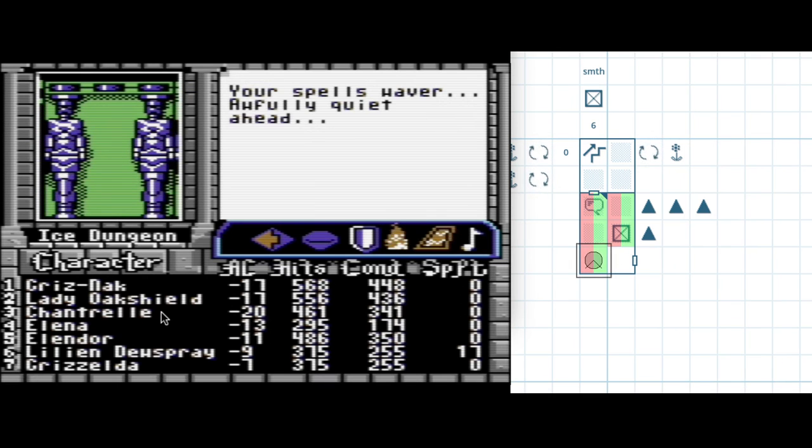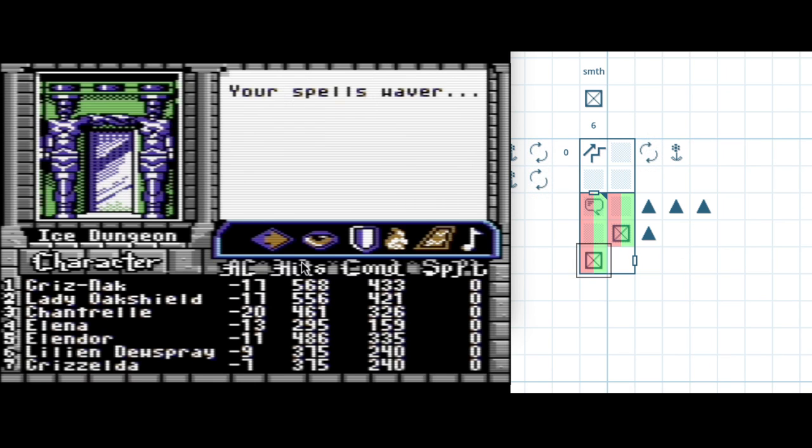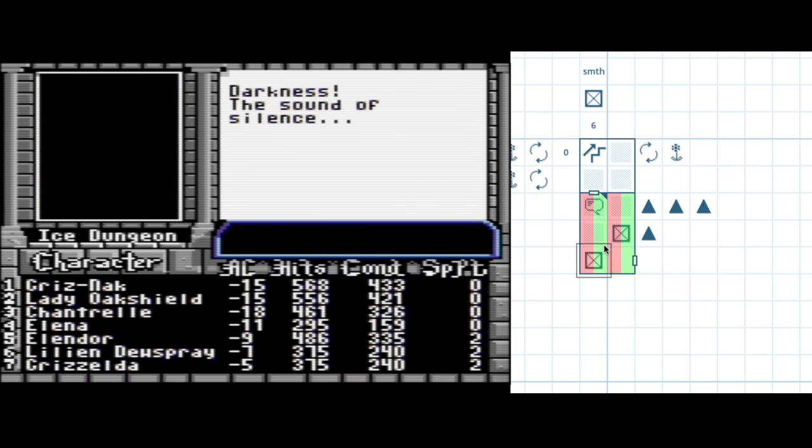Facing west, we can see a quiet. Facing east, we can see a quiet — probably in here. Maybe not going to worry about it too much. And this is the reason I'm not going to worry about it too much — because it's easy to detect.